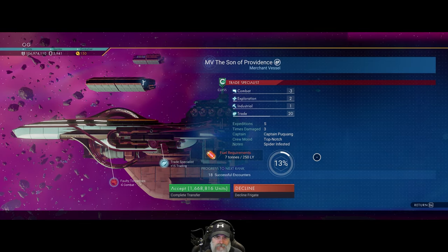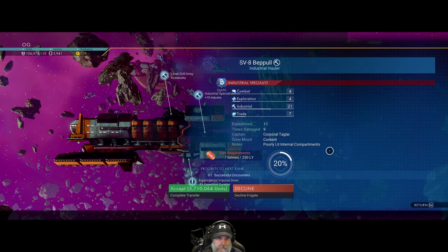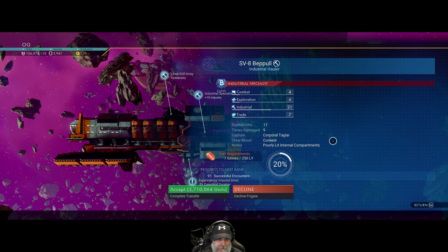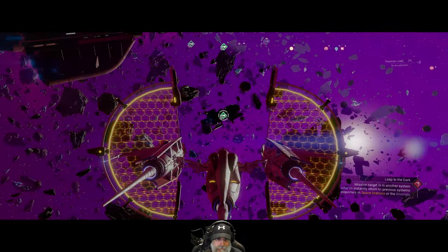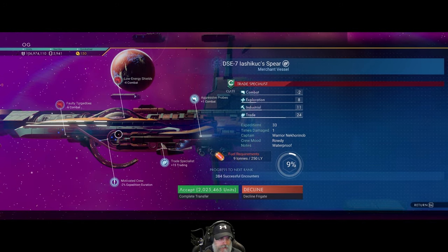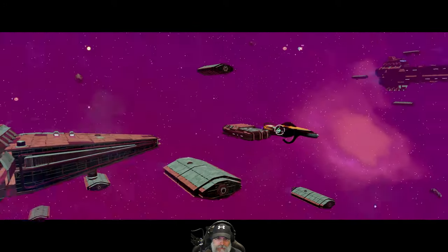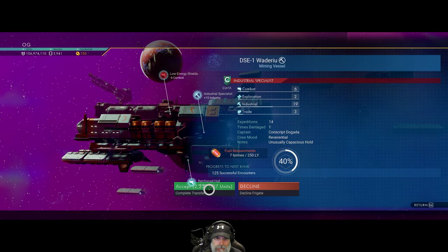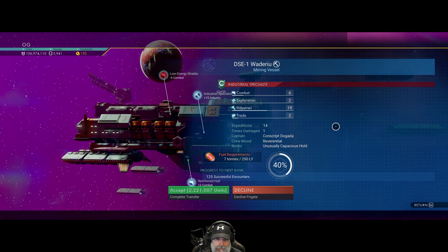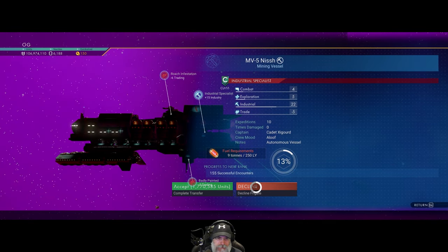This one has a negative trait with even a minus three stat — that ship sucks. This one is class B, been on 11 expeditions, it's got two positives but nope, we're not going to take it. Class C, nine tons of fuel, but it's got two negative stats and a negative up there too — not interesting. Class C but it has a negative and it's been on a lot of expeditions. Another one — industrial, class C, but it's got a negative.